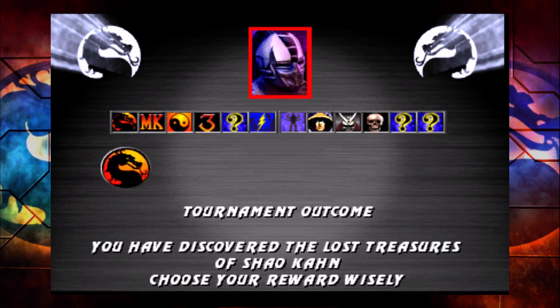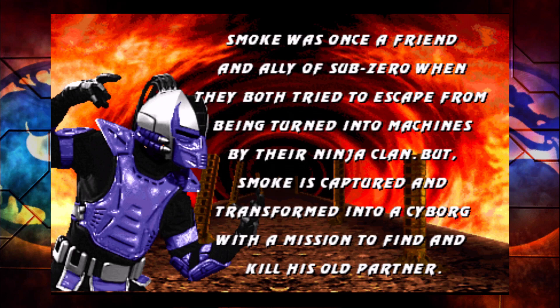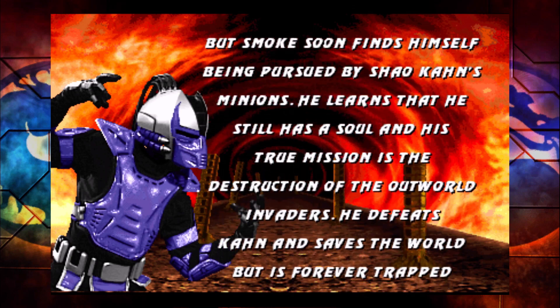There's — what is there, five ladder choices? And here we are, we picked the shortest, supposedly the easiest one. And if you don't know how to cheat the AI, you're not going to make it past the third fight without some frustration at least.